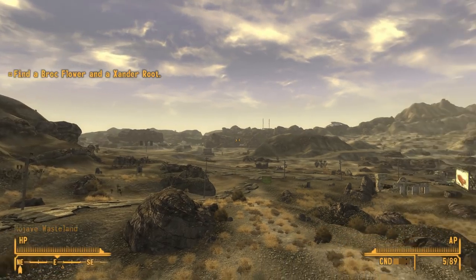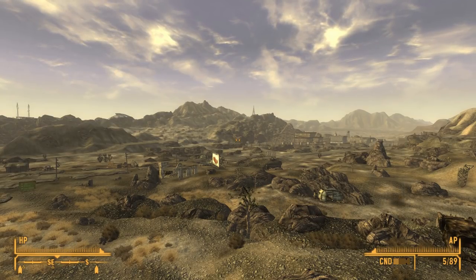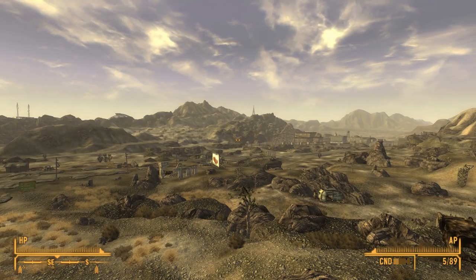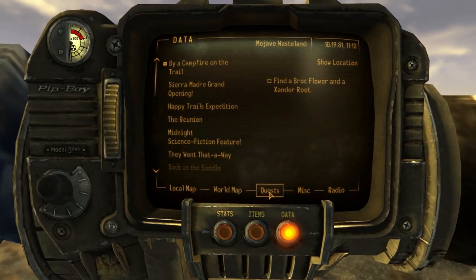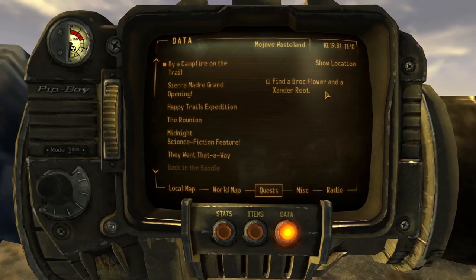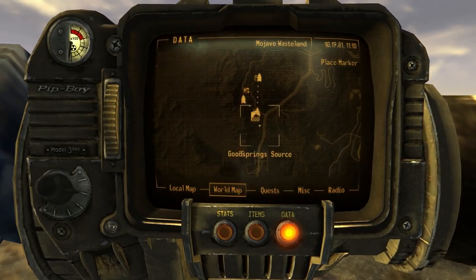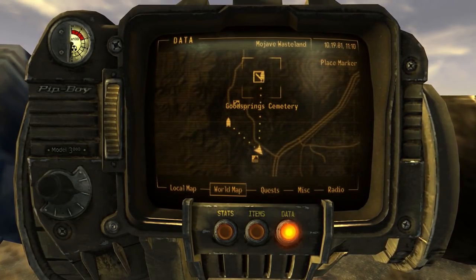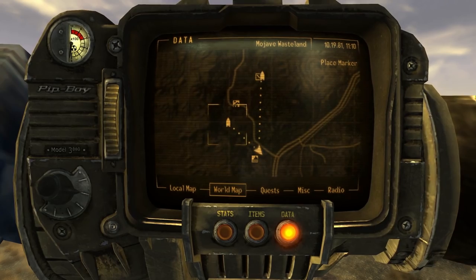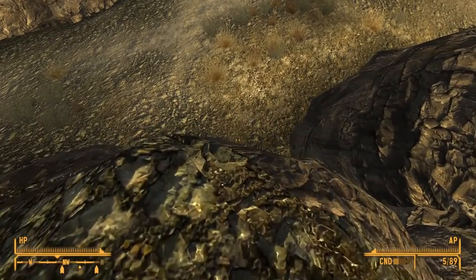Welcome back, guys. We're still here at the very beginning of our adventures in New Vegas. Before I go out here and try to take on the Wasteland, I think it's a good idea to finish learning how to take care of ourselves. Luckily for us, Sunny Smiles is willing to help if I bring her a Brock Flower and a Xander Root. They're both really close by - one at the Good Spring Cemetery and the other at the School House. We'll go to the School House first because it's a little bit closer.